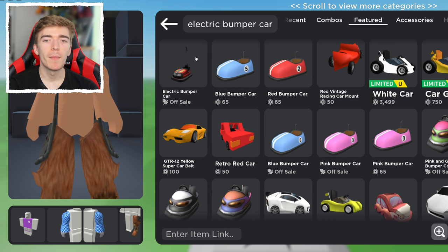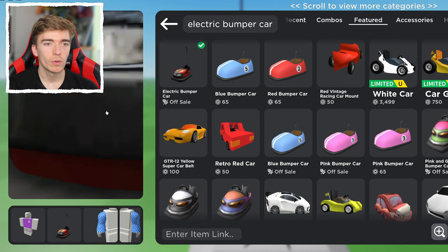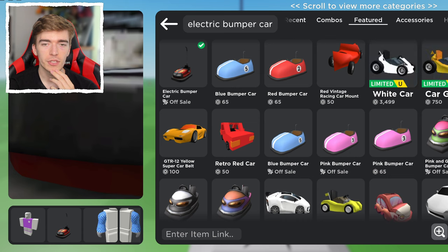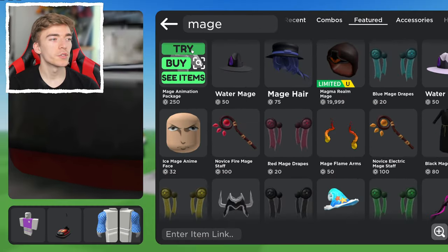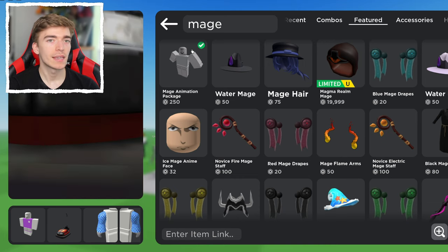Then we want the Electric Bumper Car. I don't know what this is — oh, this is going to look crazy. What just happened to me? My avatar doesn't even load, it's that big. Then you want the Mage Animation Package as well.